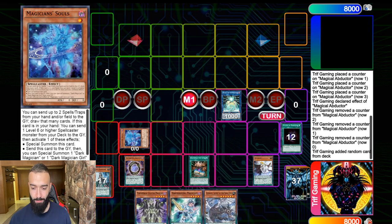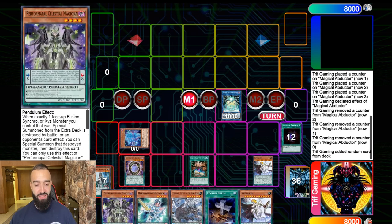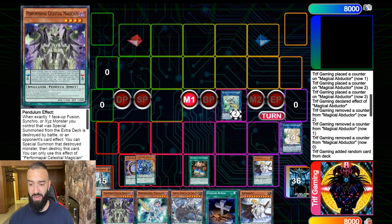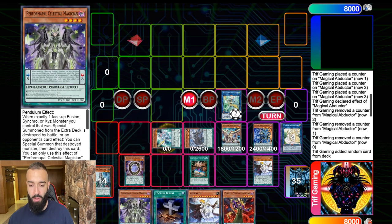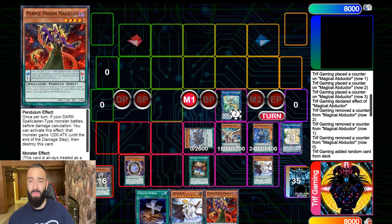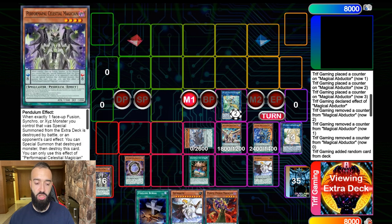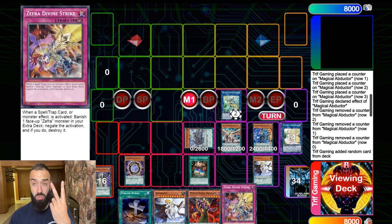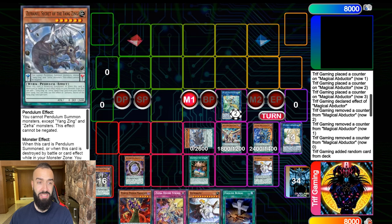Six cards in hand, full field — this is all because Servant of Endymion is now searchable via your entire deck. We go Apo Aloosha, Pendulum summon. I just drew the Poison here — I should have sent the Zefra Nui to the extra deck with the Zefra for a plus one extra card.